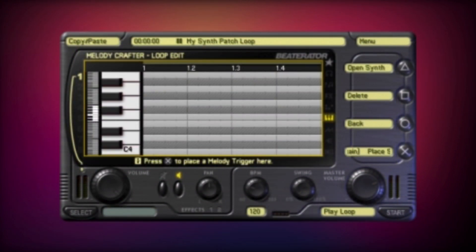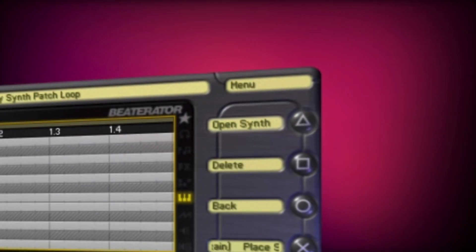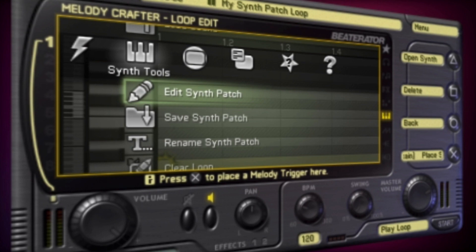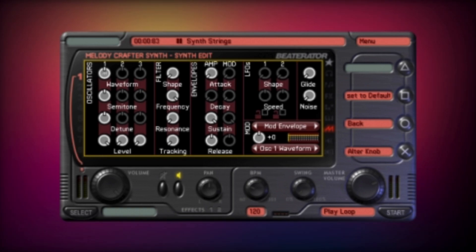Unlike sounds, synth patches are monophonic, meaning you cannot use Chord Pad Mode with them. You can edit the synth patch by pressing the Triangle button or by selecting Edit Synth Patch from the Synth Tools column of the menu. This takes you to the Synth Editor screen, where you'll find lots of controls that govern the sound the synth makes. Take a look at the Synth Editor tutorial video to learn more.